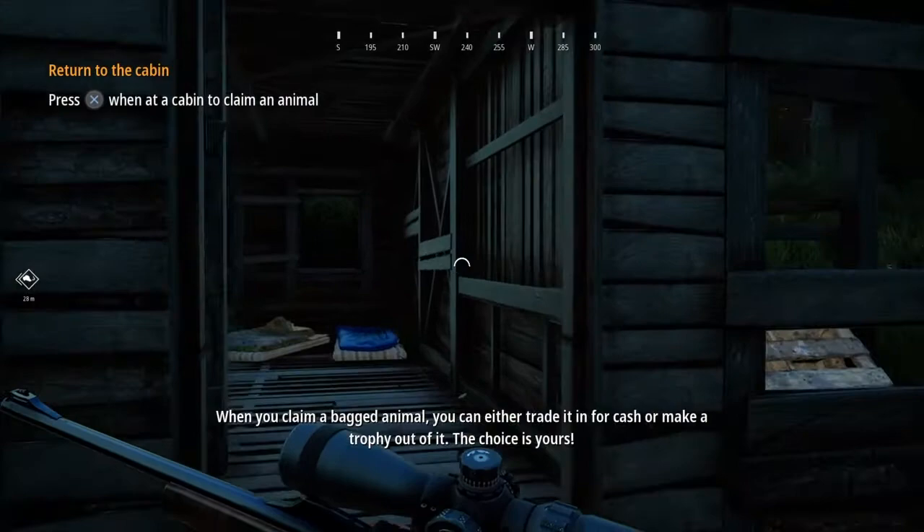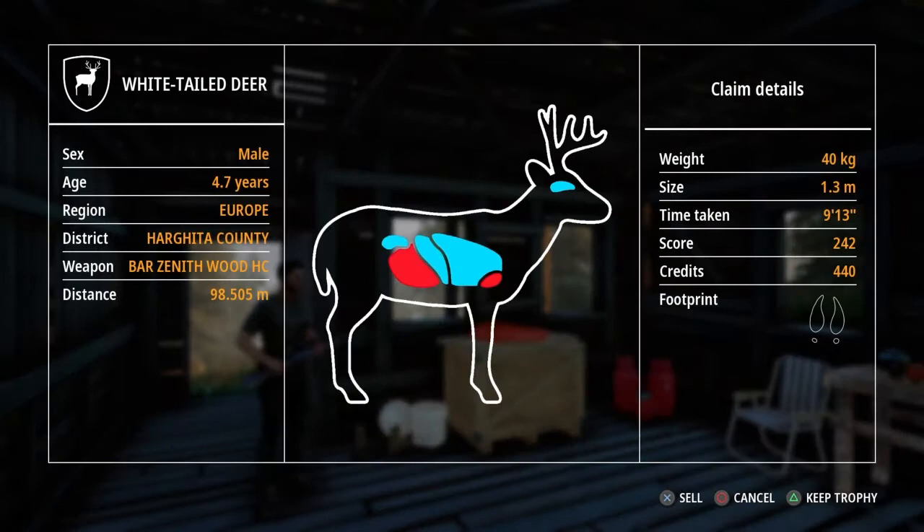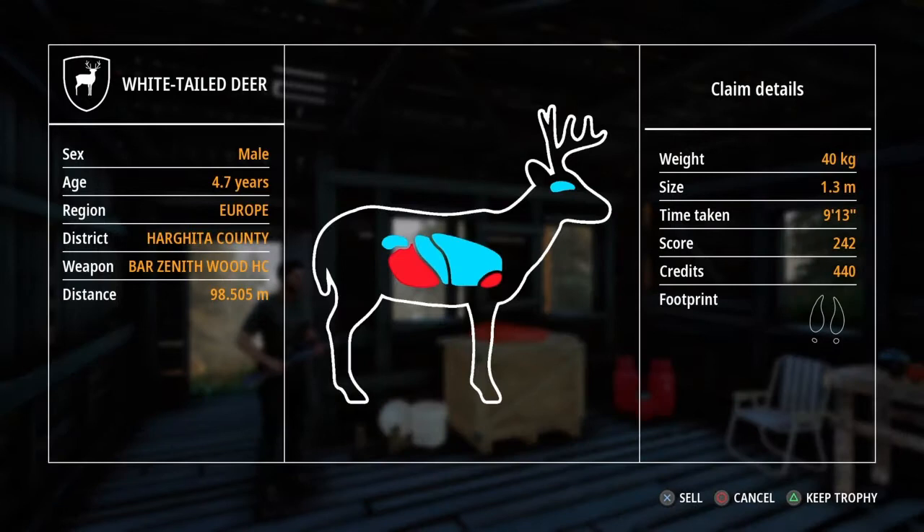When you claim a bagged animal you can either trade it in for cash or make a trophy out of it. Hit X to claim the animal — age is 4.7 years old, 40 kilograms, not too bad. I'm going to go ahead and sell it since it was all pre-done in the tutorial rather than a real hunt. That gives us a little bit more money.